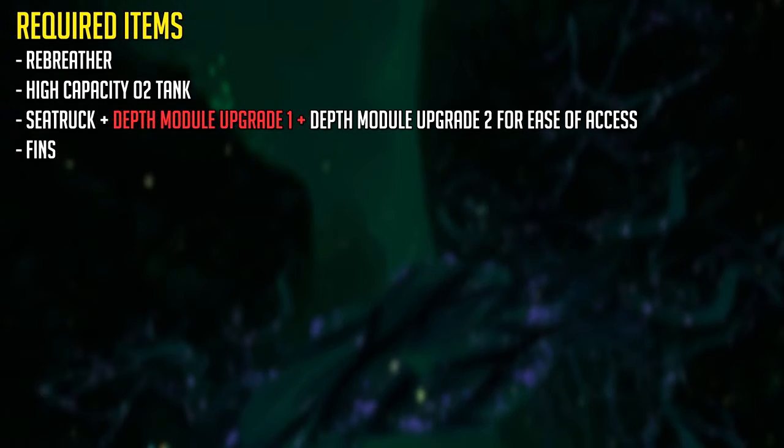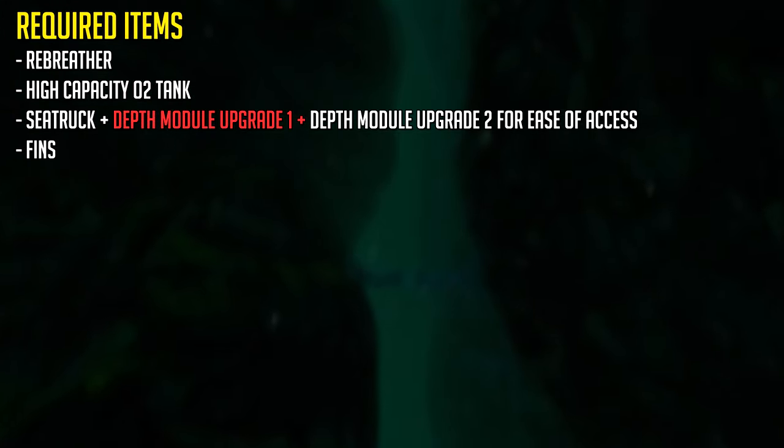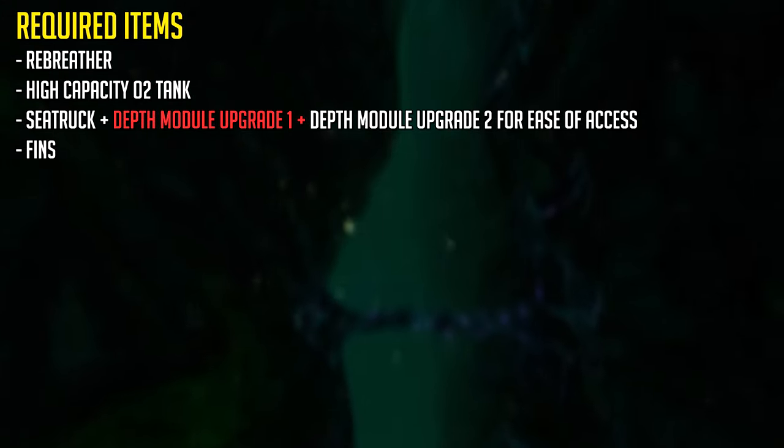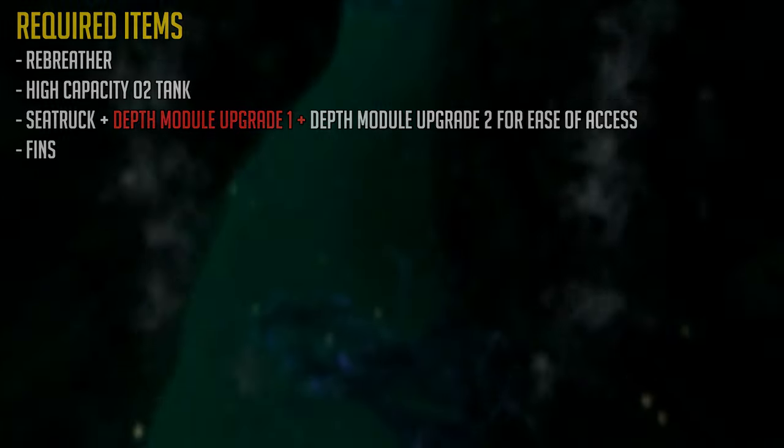For this area, you're going to need the sea truck with at least the depth module upgrade 1. But if you want ease of access, the depth module upgrade 2 can be useful because you can go to a depth of 650 meters with the sea truck.